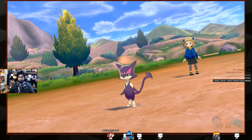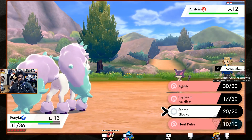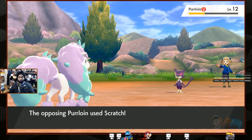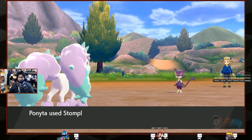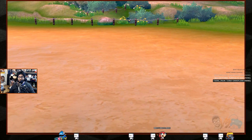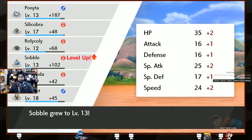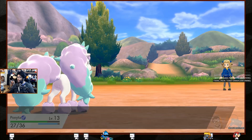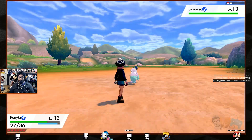It's a Purrloin — Galarian Ponyta, stomp its face in! You're definitely faster. We need that free move. Scratch — watch out, Ponyta. Kill it! Evolves into Liepard. Sobble is so strong with special attack — it's a straight-up glass cannon. I really want a Grookey though.